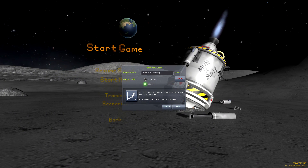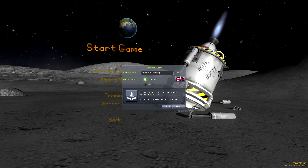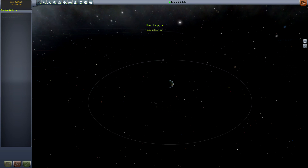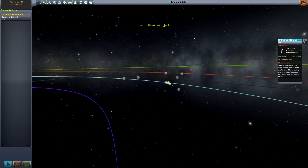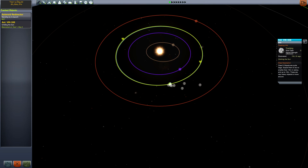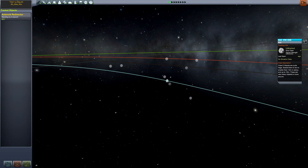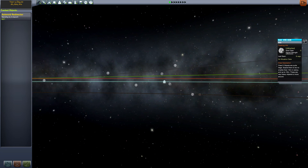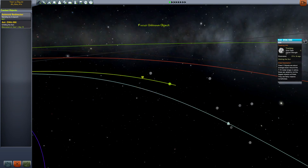The secret to a simple capture lies in selecting your target appropriately. After launching into your game, go to the tracking center and take a look at the selection of asteroids available to you. You'll want to choose one that's on a collision course with Kerbin — not just passing through its sphere of influence, but actually on track to hit the planet. This makes it all easier as we don't have to do much more than nudge it slightly sideways to slow it down when the time comes.